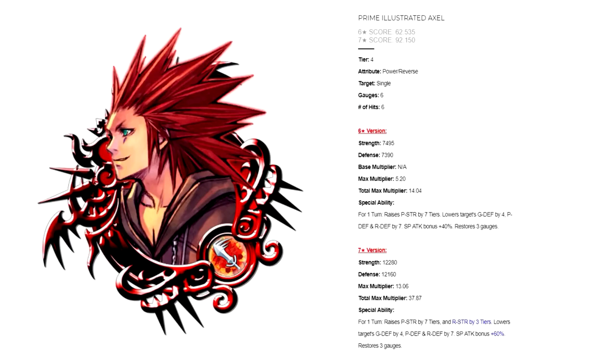We'll be going back and forth between a 6 star and 7 star version. For his 6 star version, he has a total max multiplier of 14.04. His ability is: for one turn, raises power strength by 7 tiers, lowers target's general defense by 4 tiers, power defense and reverse defense by 7, raises special attack bonus by 40%, and restores 3 gauges.